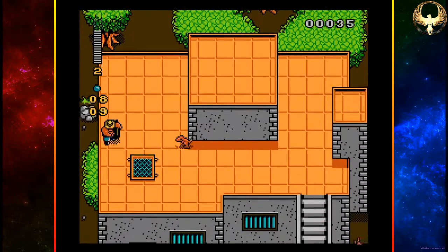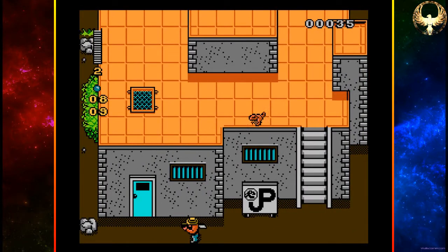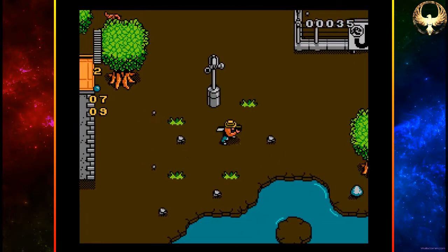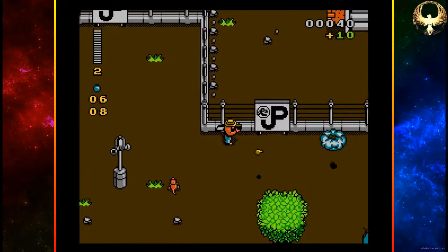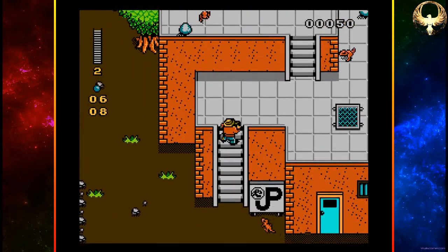It looks like we've got to collect a certain amount of eggs — or maybe we can destroy them. Let's collect them for the sake of this review. I can jump, though I'm not quite sure what purpose jumping would actually serve given the current top-down view. We've got eight eggs left to find. They've included spitters from the Jurassic Park movie, which is quite nice — the attention to detail is quite cool. Lots of little dinosaurs running around.